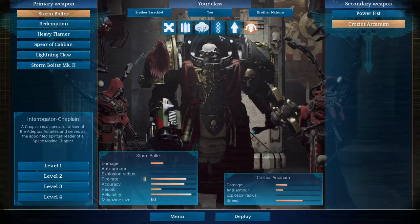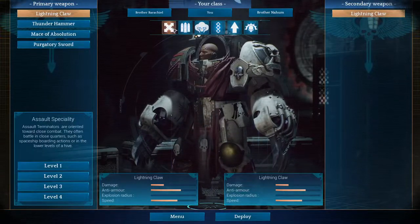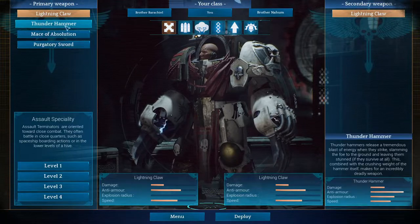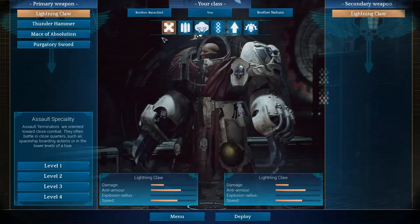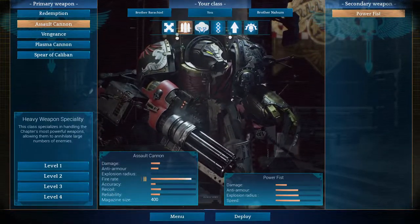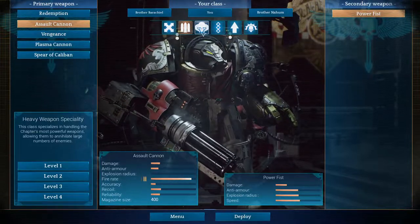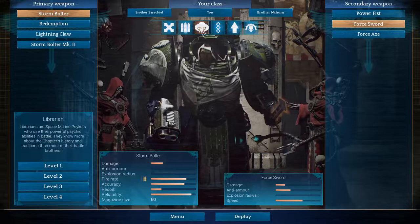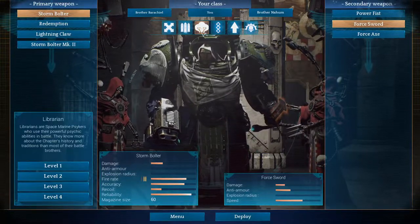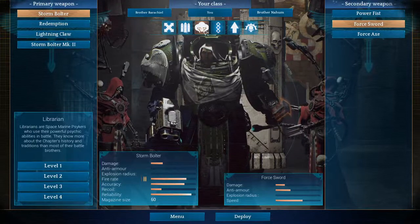These other classes are more specialized. The Assault Specialty is basically melee-focused — you're gonna go with the Thunder Hammer or the Maze of Absolution. Then you have the Heavy Weapon Specialty, which is self-explanatory — you can place Mines and upgrade your Rate of Fire and Damage. And then you have the Librarian, a Psyker in this universe — they are called Psykers, but you can call them Mages.